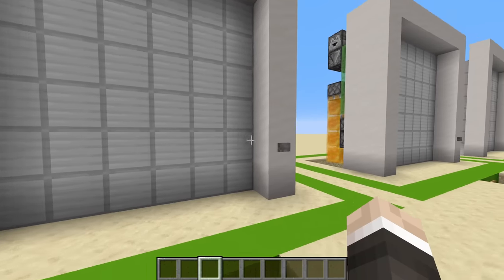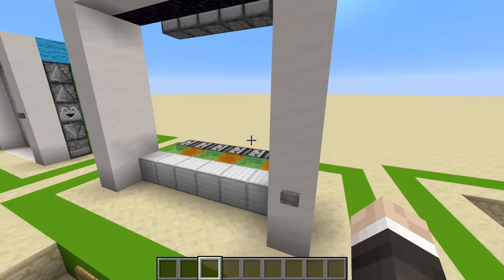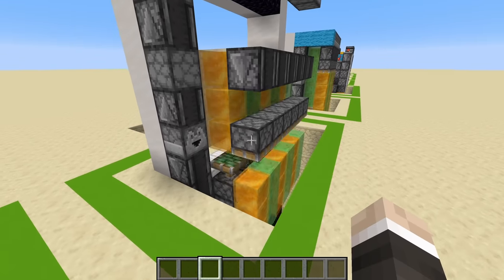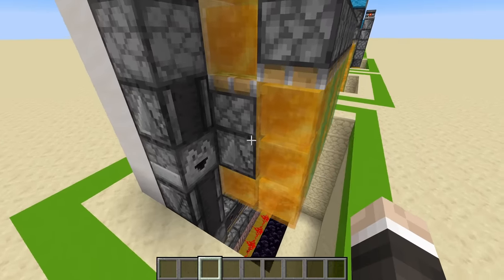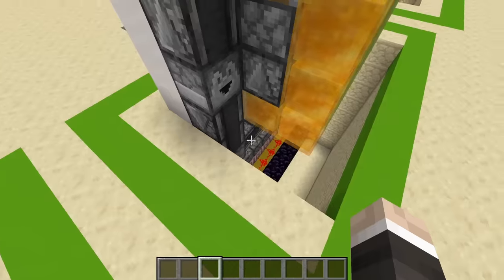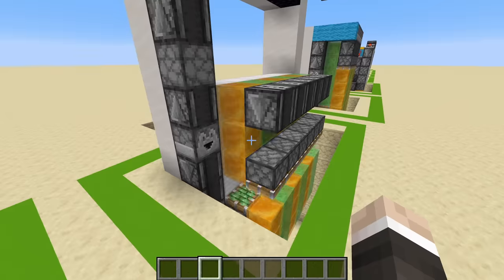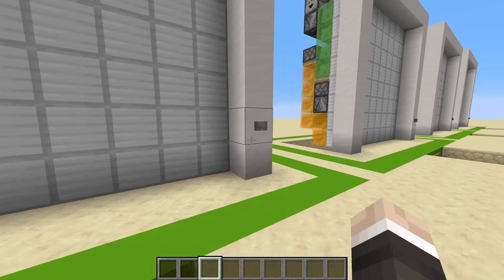I'm still on the honey block gravy train — I love these things. We're now onto the 6x6 piston door. This design has to be slightly different because we have to push a lot more blocks, so the flying machines are set up ever so slightly differently, and we've got a different activation system at the bottom. But the fundamentals have stayed fairly similar between these two, and things stay pretty similar for the 7x7 as well, which is nice.